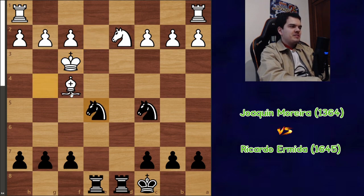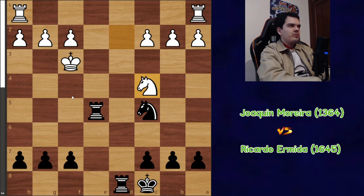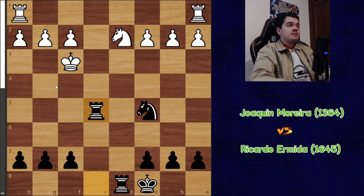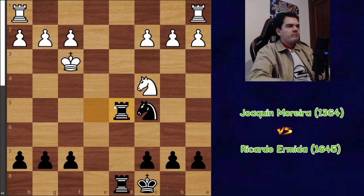I play knight e5 check, and we trade into this endgame where it's probably around equal, but if someone has a slight advantage it has to be black for sure. My opponent plays knight c4 — the knight was attacked so he had to move — attacking the rook on e5. I play rook f5 check. I don't know if it was necessary; maybe I could have just gone rook e5 here and it would be fine.